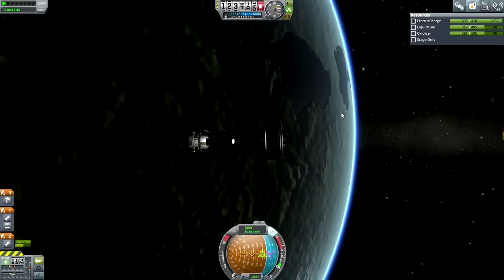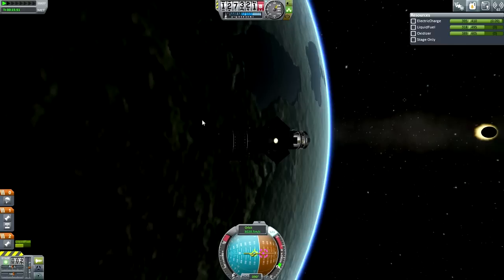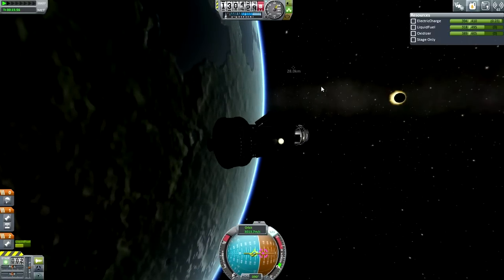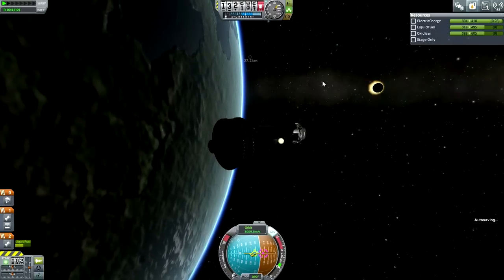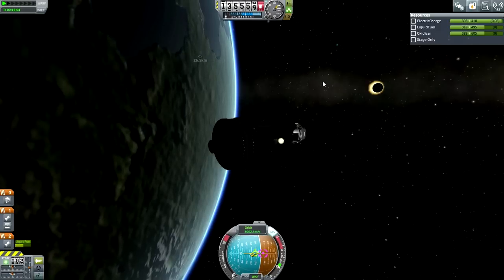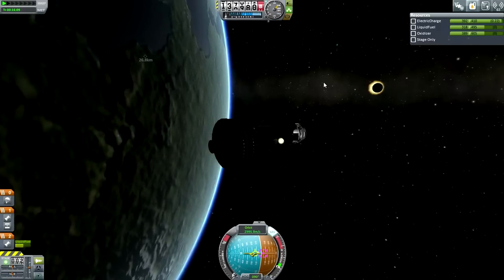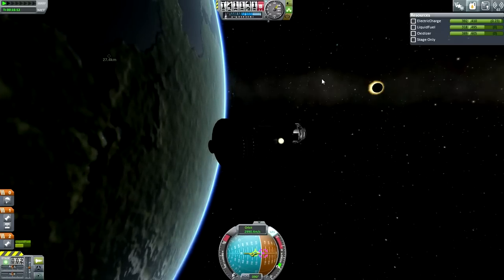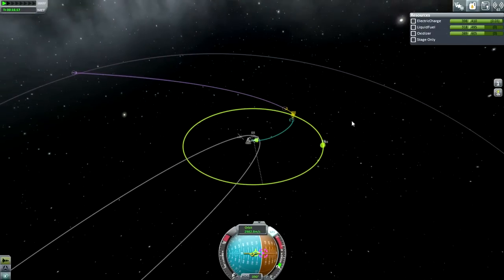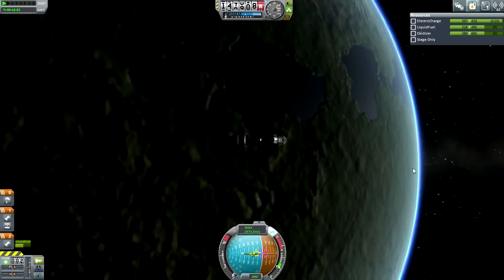This too is on its way to its destination to grab some science so we can unlock docking ports. I think I'll handle the landings in the next episode - seems like a better thing to do since I'm running out of time. In the next episode I'm going to try and land both of these probes at their targets and then bring them back to Kerbin so that we can get the science to unlock the docking ports so that we can rescue Jeb and Bill. Thank you for watching - if you enjoyed this episode please press like, leave any comments or suggestions below, and I'll see you next time.